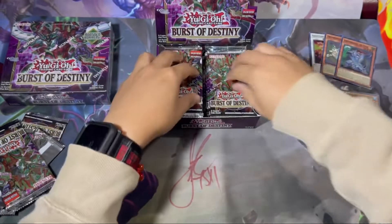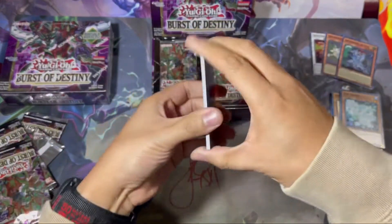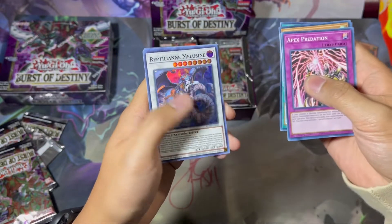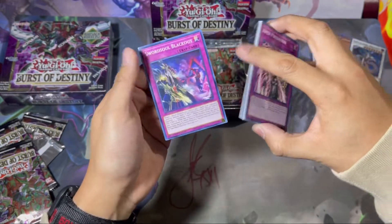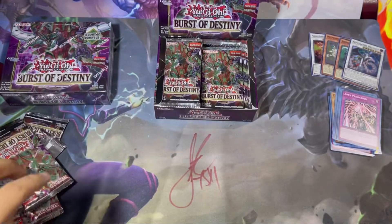Next pack smells good — Apex Predation, Kotal, Rebuilder, Sonic Tracker, Reptilian, Meliss. Then Sword Soul Blackout! Oh my god, what's going on here guys?